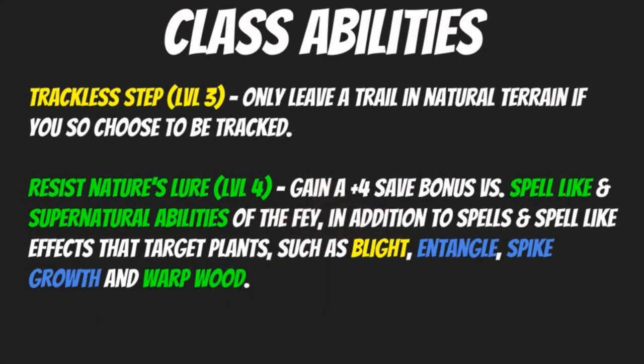At level three we have Trackless Step. You only leave a trail in natural terrain if you choose to be tracked. It's cool, thematic, and fits with everything overall. But there are magical means of tracking you, and anybody out in the woods is at a disadvantage against you anyway. A lot of people describe this as situational — something you forget about — and maybe that's sort of true. But it's great to have in your back pocket if you ever need it, though nothing to write home about.